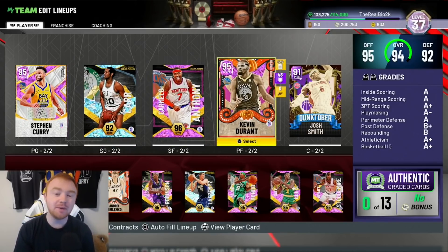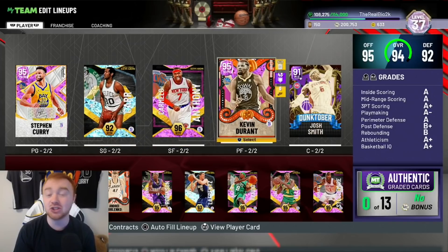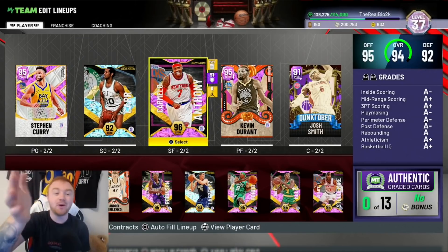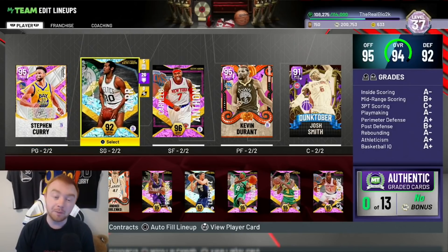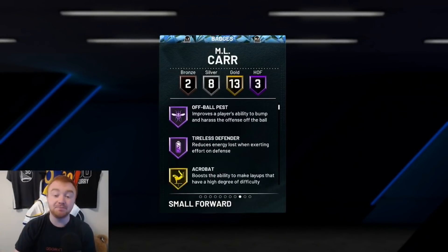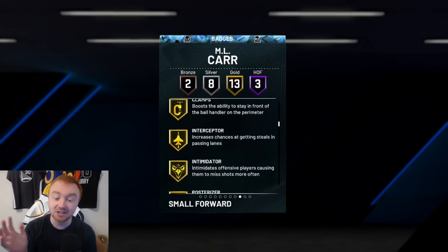Next up we're going to be talking about your two, three, and four. These guys are really important as well because they're going to be your primary defenders — wing guys that end up getting switched onto random players. Most people run matchups: the three on the one, the two on the three, and the one on the two. Basically the small forward guards the point guard, the shooting guard guards the small forward, and your point guard guards the shooting guard. I think it's just extra in this game — I normally put my two on the one and my one on the two, and it works out fine.